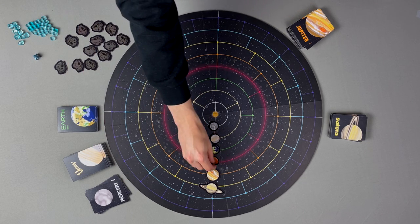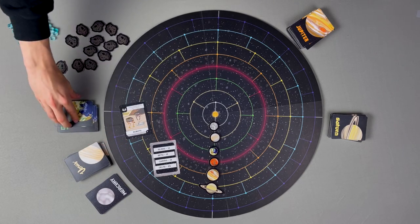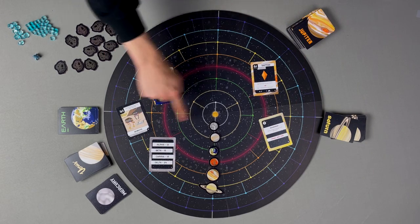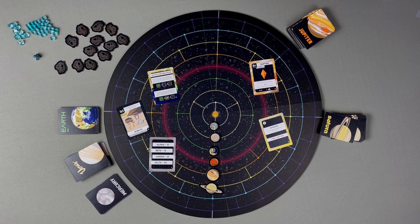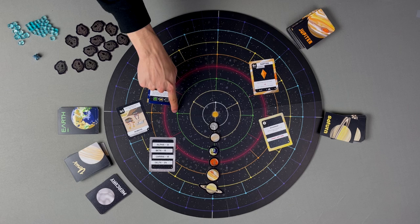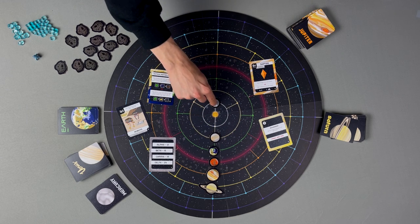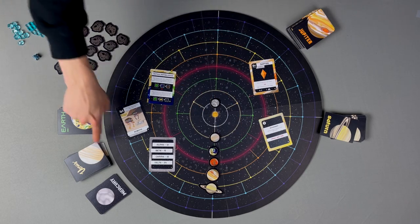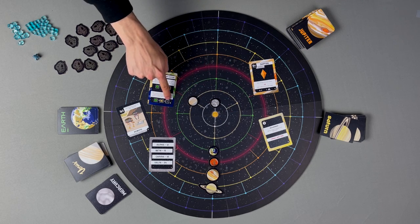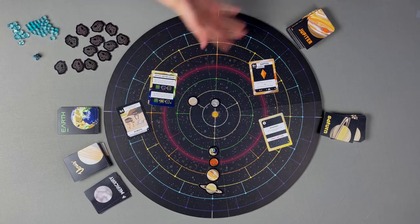Once you've placed all the planets on the prime axis, draw a card from the top of each deck. In the bottom right-hand corner of every card, there is a small number. This number represents the amount of steps that I will move each planet to randomize their starting positions. A step is the distance between two nodes on a planet's orbital ring. I drew a one for Mercury, which means I will move Mercury one step counterclockwise — the same direction that planets orbit in the real solar system. For Venus I drew a two, so I will move it two steps. For Earth I drew a zero. I'm going to skip Mars because there is no Mars deck.